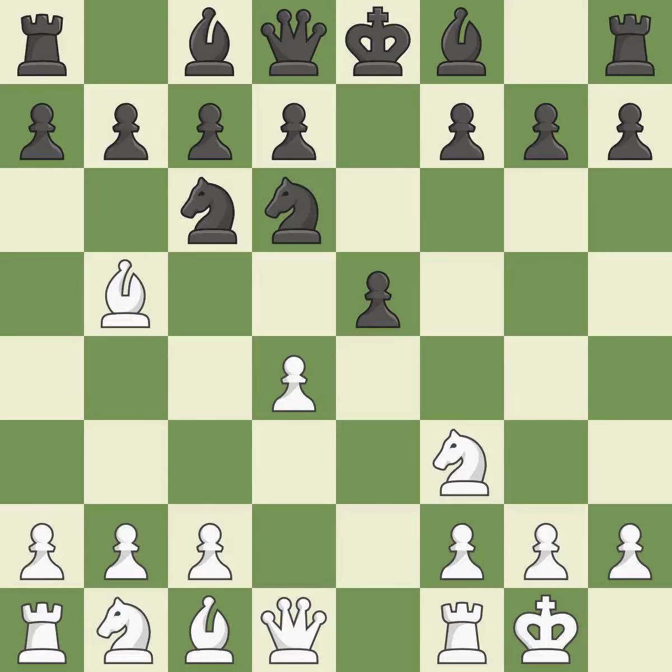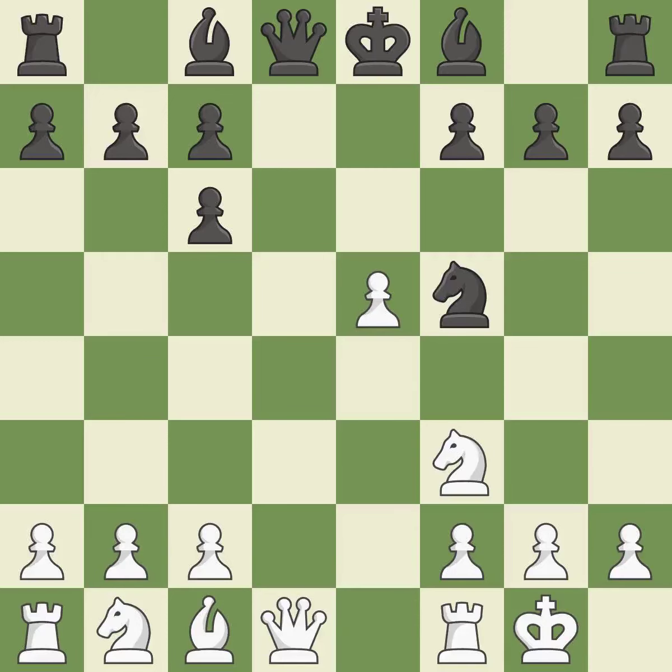Nd6 retreats the knight to a central square where it attacks the bishop on b5. Bxc6 captures the knight and forces black to double the c pawns. Dxc6 captures the bishop, opens up the d-file, and allows the light-squared bishop to develop. Dxe5 captures the e5 pawn, attacks the knight on d6, and controls the f6 square. Nf5 moves the knight to an active square where it controls d4. Qxd8 trades queens and stops black from castling.